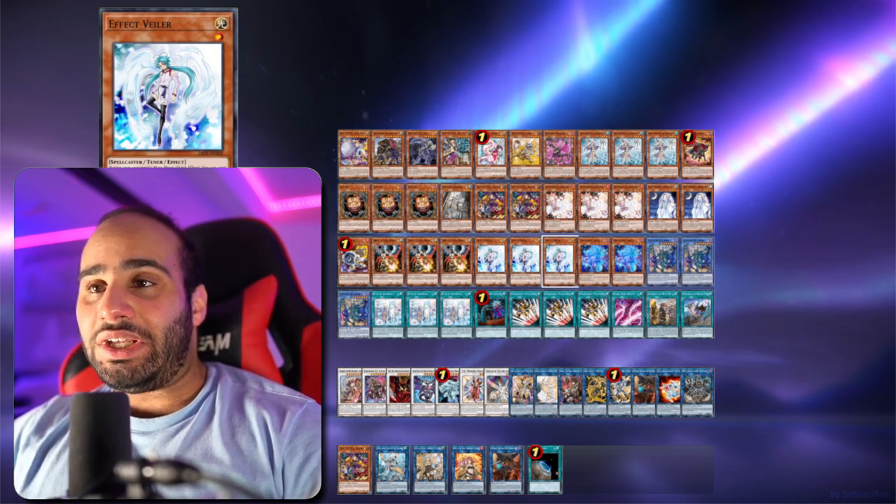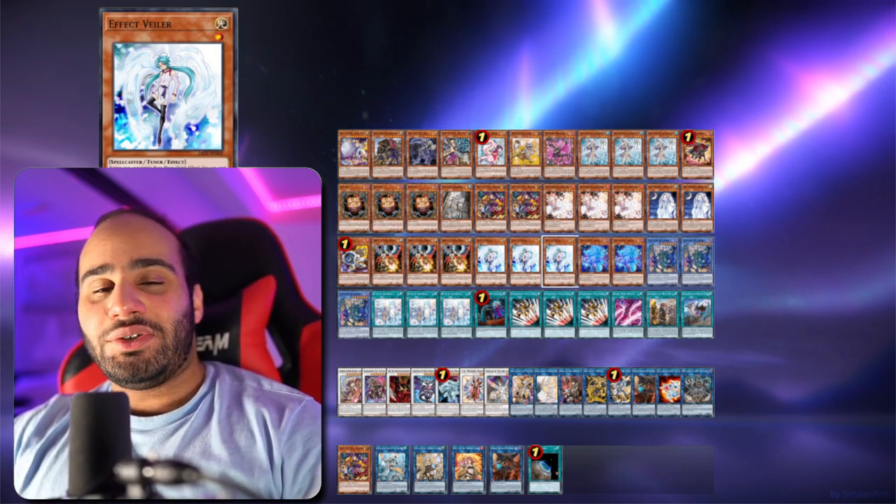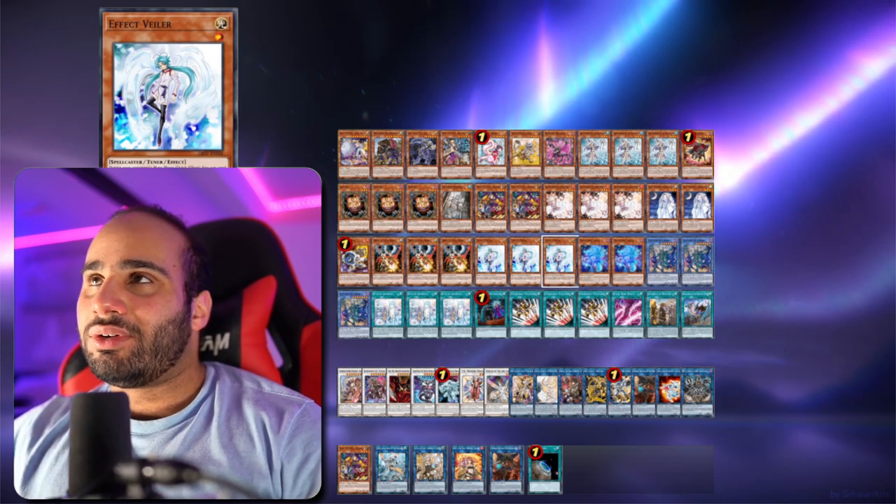So imagine when you normal summon Vayler, you make Needle Fiber and then you kill your opponent three seconds later. That actually rhymed.